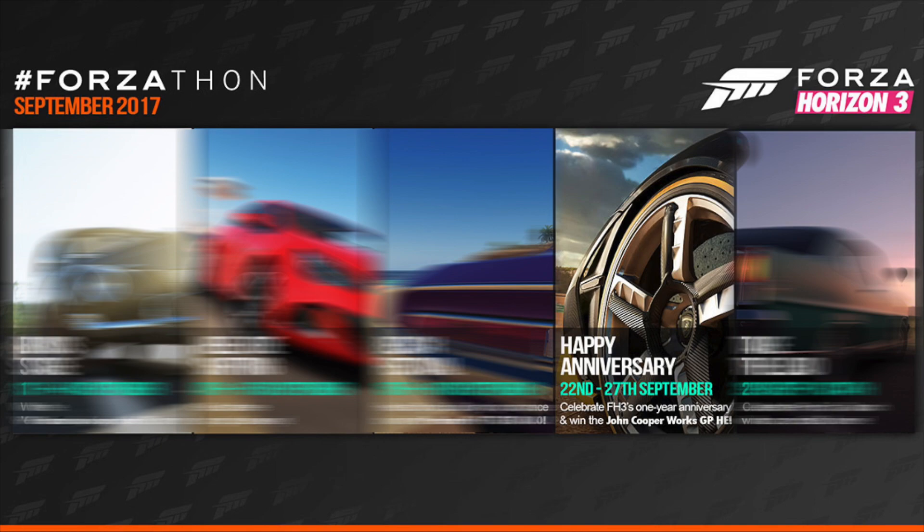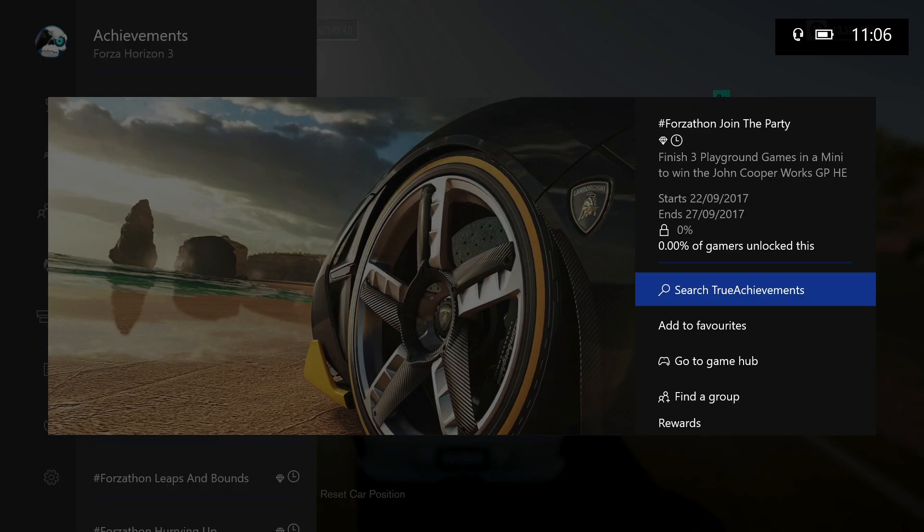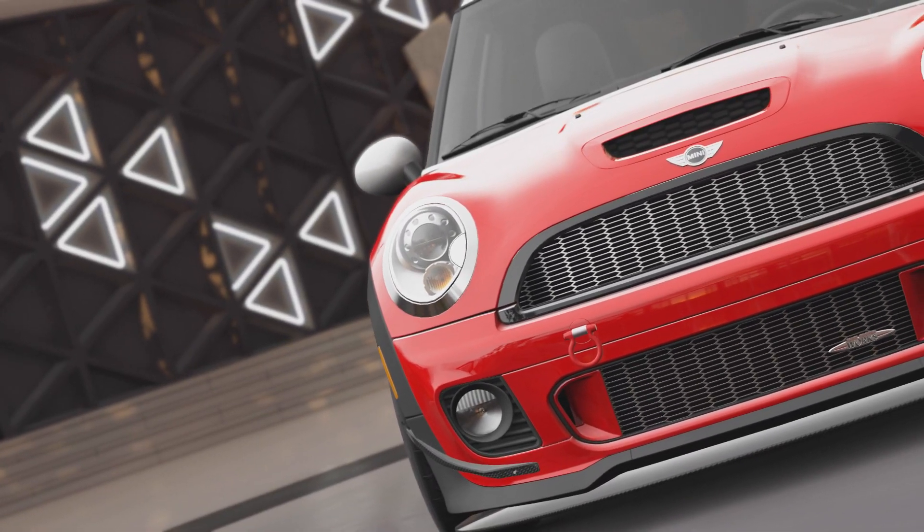The next Forzathon is Happy Anniversary. This one is running the 22nd of September through to the 27th of September, and the challenge for the car is Join the Party — finish three playground games in a Mini to win the John Cooper Works GP Horizon Edition.